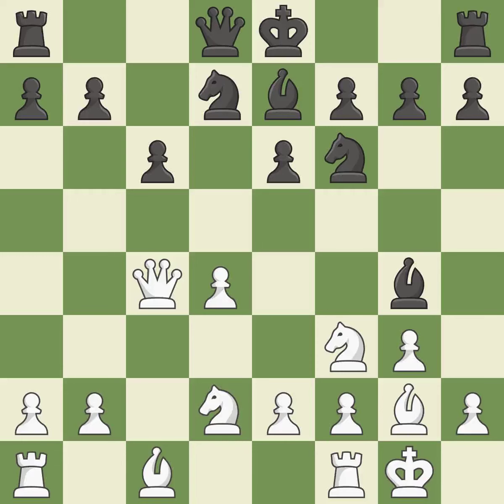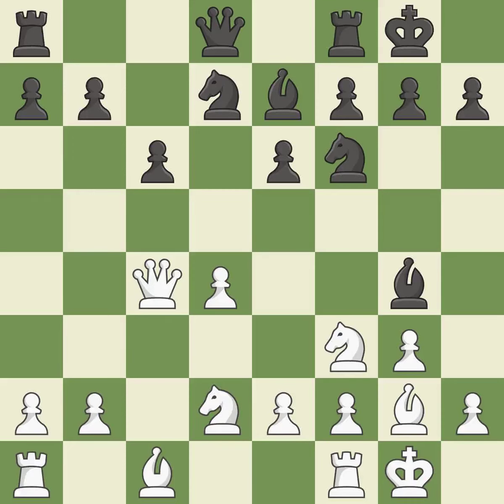Castling gets the King to a safer square out of the center of the board, while also developing a rook. Castling King's side tends to be safer because the King is further from the center. Castling to the same side of the board as the opponent tends to lead to less sharp positions compared with opposite side castling. It is the last book move — among the best actions; it is quite good.